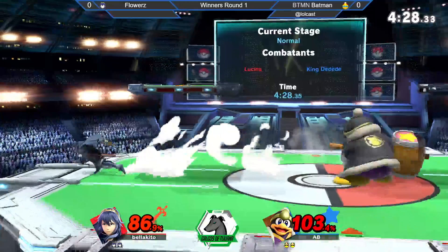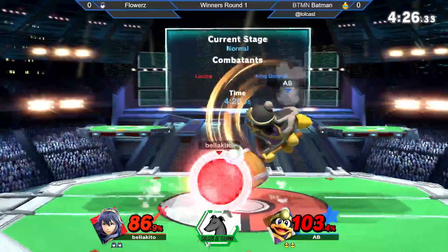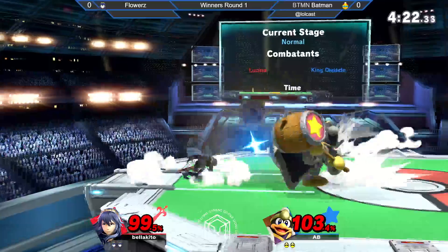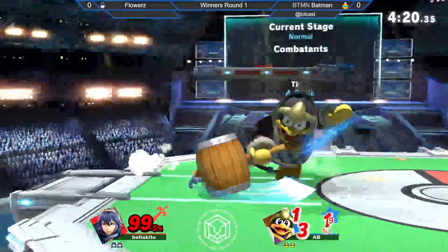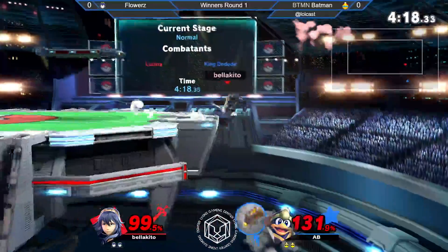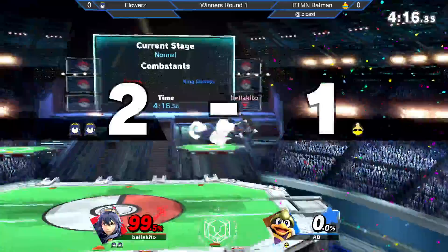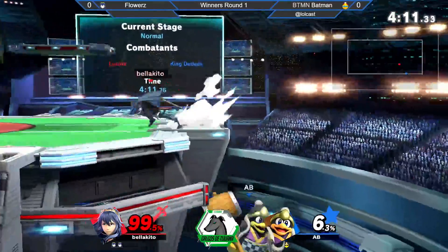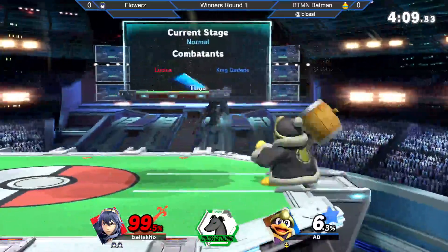A puro juggle se la han llevado — Batman en early percent debería estar perfecto. Y se concreta con un Down Smash, muy buena opción. Batman no alcanzó a llegar; creo que se hubiera hecho algo. Ese wey que iba a hacer Dantro Bossmas — ¿no le salió?